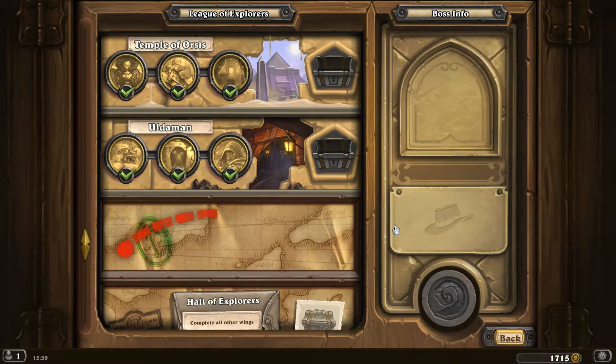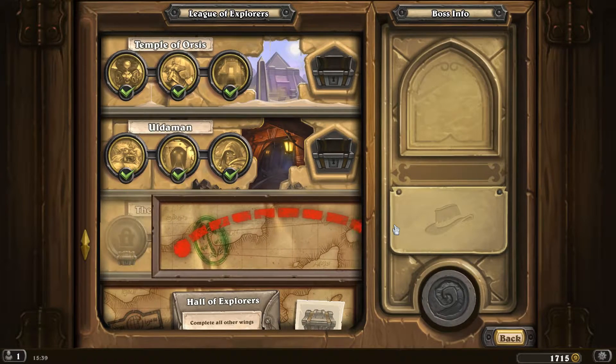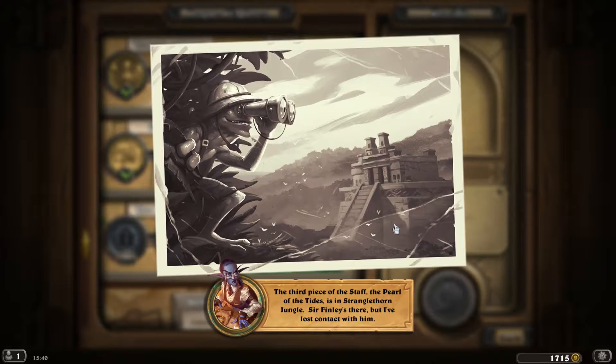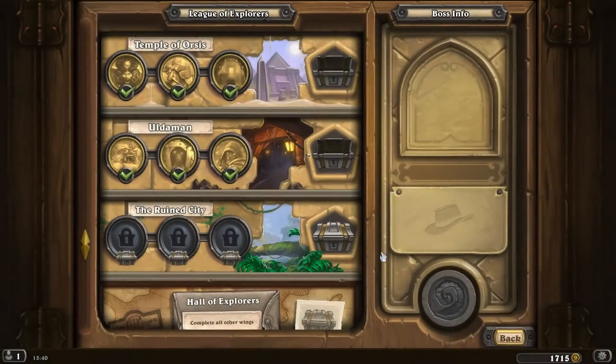Here we go, burning up the ticket, flying to the Ruined City. I wonder who will be our guide this time. The third piece of the Staff, the Pearl of the Tides - Sir Finley Murgleton himself! There he is, the Murloc Explorer. Great stuff. Let's meet old Finley and see what he has to say.